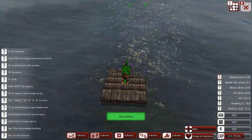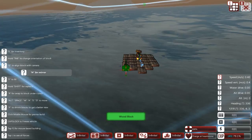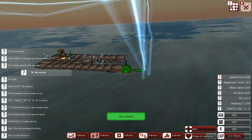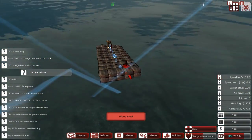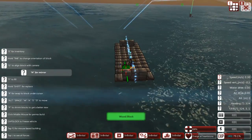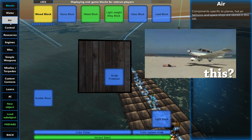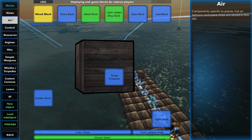Hey guys, welcome to my From the Depths tutorial. I'm going to try to keep this short and simple because most tutorials I find on YouTube are 15 minutes long and nobody has time for that. Today I'm going to show you how to make a low plane that is very fast and consumes very little resources apart from fuel, because let's face it, it's a plane.